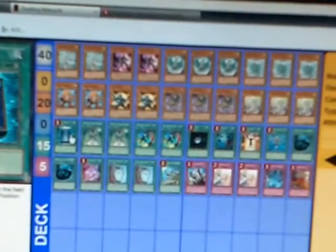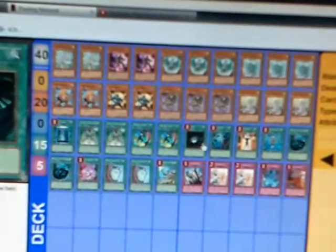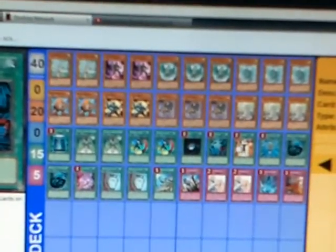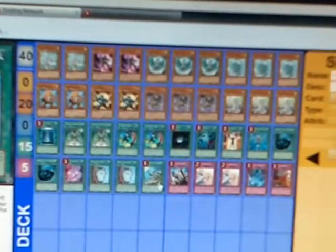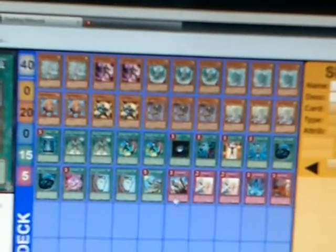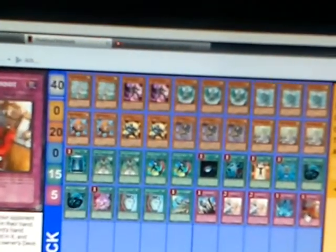For spells, we got one Book of Moon, two Contact with Gusto, two Creature Swap, one Dark Hole, one Heavy Storm, Mind Control, Reborn, two Space, one Pot of Avarice, two Duality, and one Reinforcement of the Army. For traps, we got Solemn Brigade — the trio, whatever — Tarantula, and Trap Dustshoot.